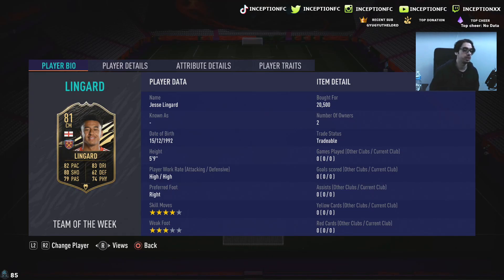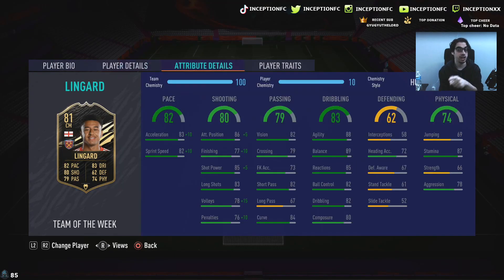He is a right-footed player. This is the type of card, because of his high/high work rates, that I mostly see being used either in the CAM position or as a secondary striker next to somebody else. He might actually be able to play on the sides as well — left mid or right mid. He has 87 stamina, so you can use him in most attacking positions. He's got 83 acceleration with 82 sprint speed, which is a very good base card stat because when we give him the hunter chemistry style, we're boosting it to a 93-92.